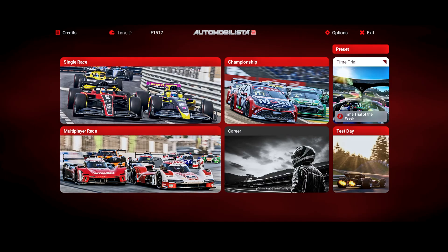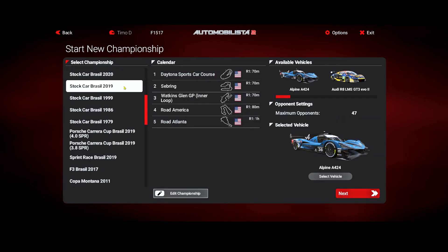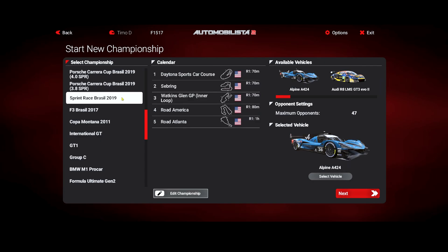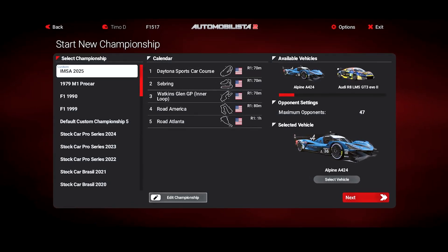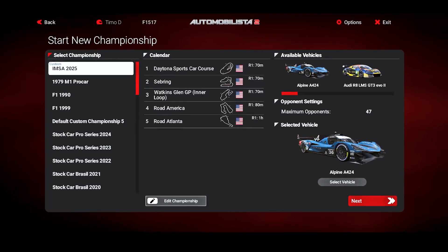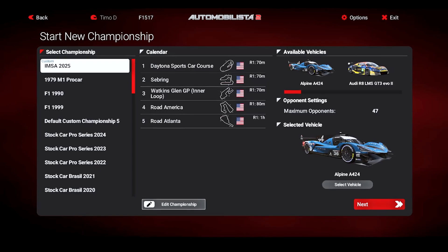Setting up a custom championship in AMS2 is fairly easy — there are two possibilities. Either you pick one of the presets the developers have implemented, or — and that is what I'm going to do — pick one of the default custom championships and set up your own. The main reason I'm doing this is because there is no preset for IMSA by Reiza, which is a clear shortcoming.